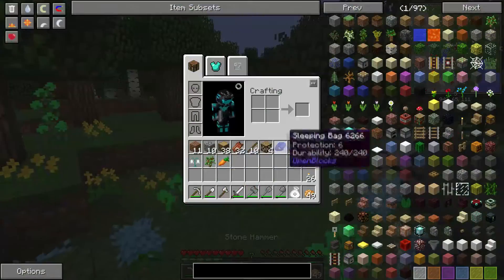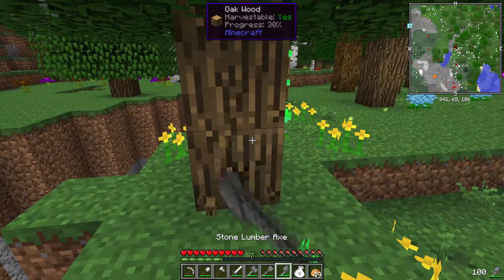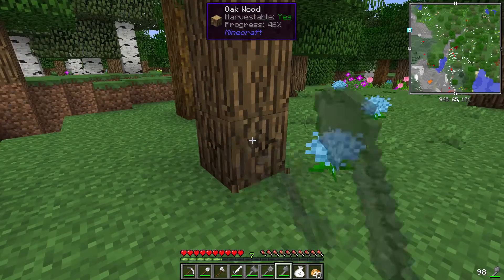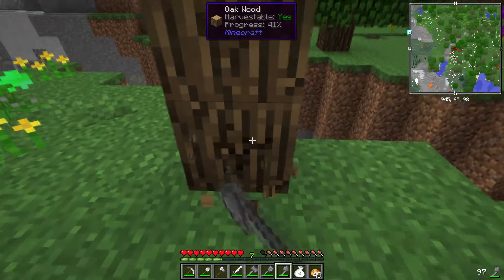The hammer mines a 3x3 of rock. The excavator does a 3x3 of dirt, or anything that requires a spade. And I hate fireworks in this mod pack. The lumberaxe does an entire tree, which is handy for getting materials. We need materials to build a shack, build a house, or whatever we're going to build, and carry on from there.